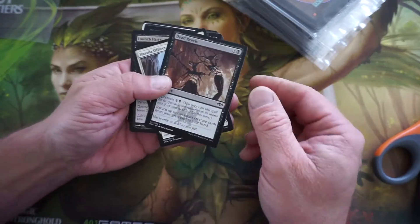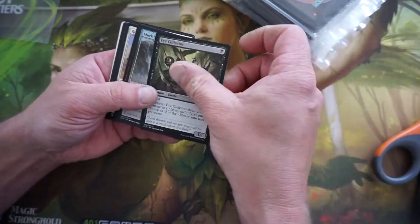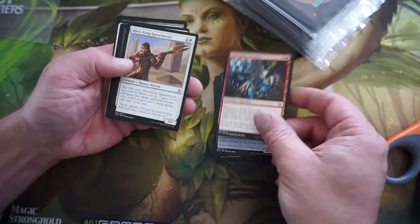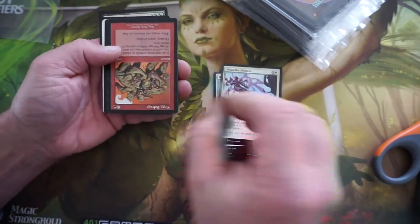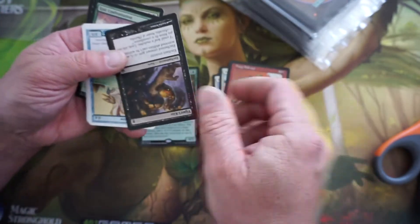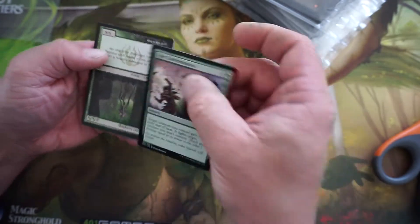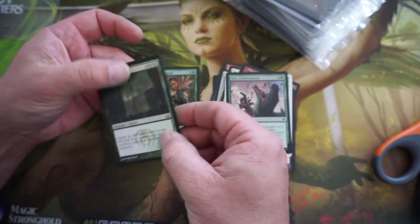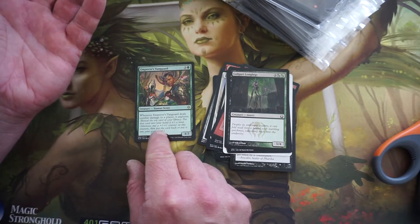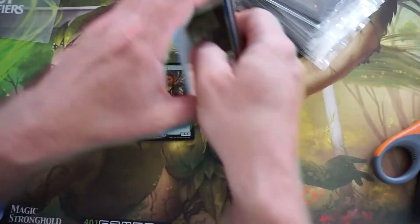Let's open these up and see if we get anything good. Because the one thing about these is you get them from a collection all throughout Magic, so you never know what you're really going to get in here. Oh, there's our rare. Yeah, lots of crap. This is pretty janky stuff. Our rare out of the first pack was Emperor's Vanguard — whenever Emperor's Vanguard deals combat damage to a player, it explores.